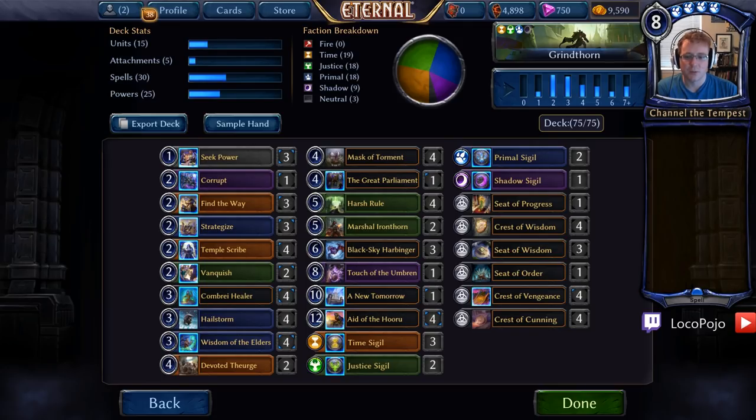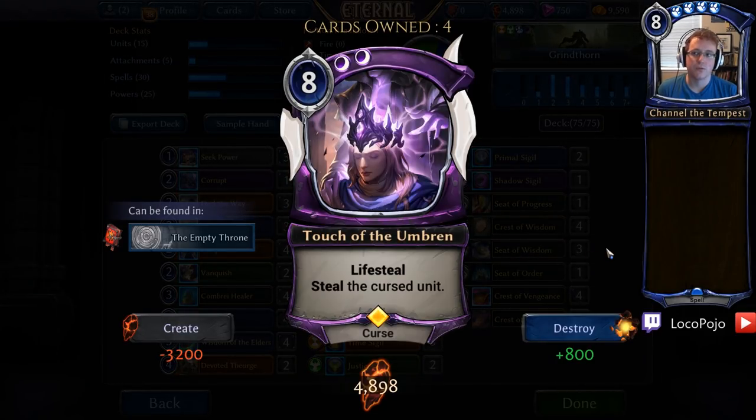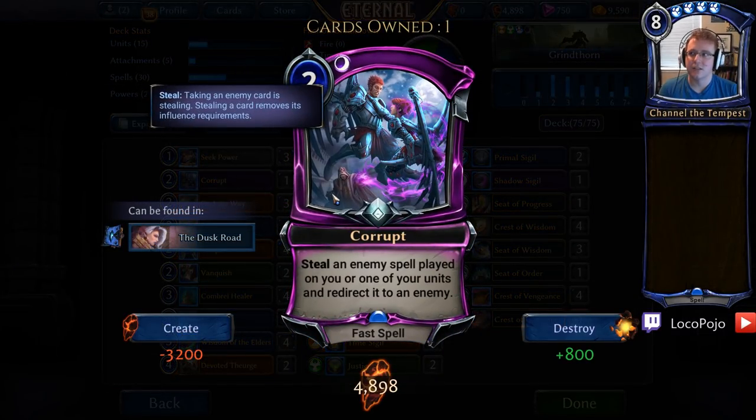I used Ilya's list as a starter, but we eventually took a lot of cards out of that, changed around the power base, and did a lot of things to improve the early game and help out a little more in the late game against particular matchups. I actually really like this Touch of the Umbren here in place of one Black Sky Harbinger for all of the large Praxis to Elysian midrange lists that tend to show up — a card that can really turn the tide of that particular fight.